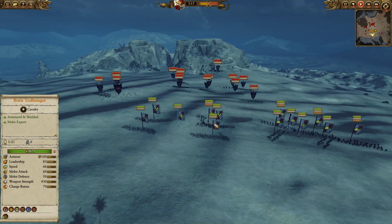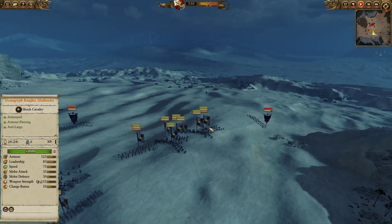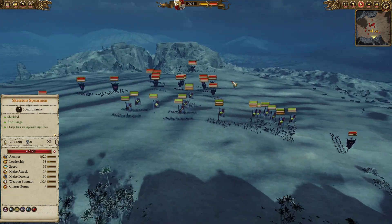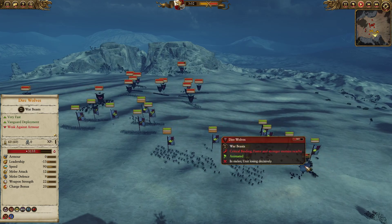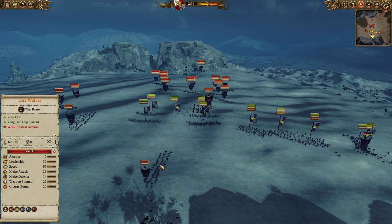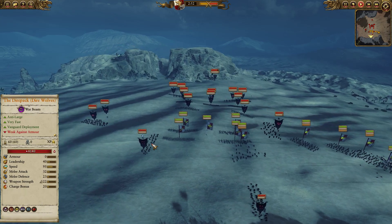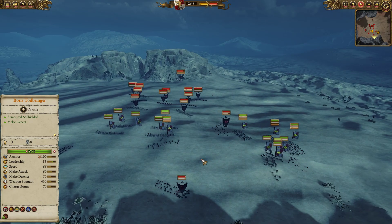Over here, you can see the bats just kind of hovering outside of range. Obviously I don't have much in the way of shooting — I've got these Outriders with their grenade launchers, but they can't shoot up. Over here I'm getting a little muddled up. You can see my Outriders are getting pursued, and I actually managed to get a nice little charge into the Dire Wolves, because my opponent had them chasing after my Outriders, and you can see they're going to collapse very quickly.